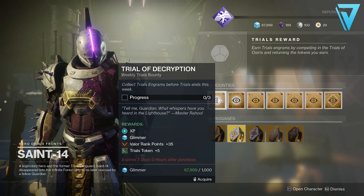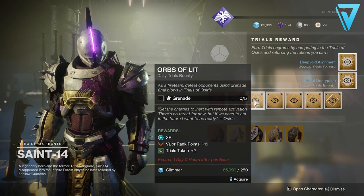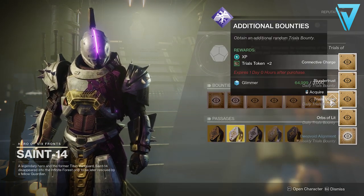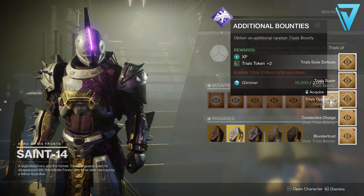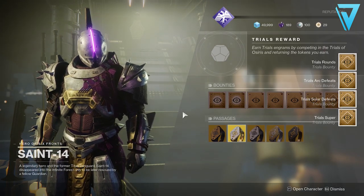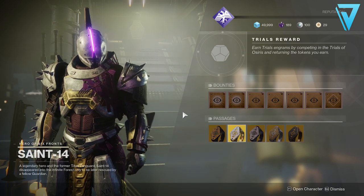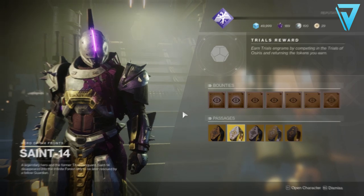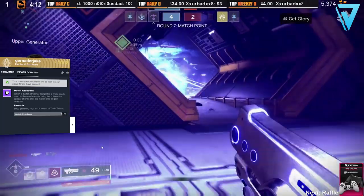With that in mind, we want to keep our loot pool as small as possible, so pick up the Passage of Mercy — not the Passage of Wealth. Once you've picked that up, grab a couple of bounties as well. There are two weekly bounties each granting five Trials tokens, and four dailies granting two tokens each. Completing matches and bounties allows you to collect tokens for Saint-14, and you need 20 Trials tokens to get a rank-up package.